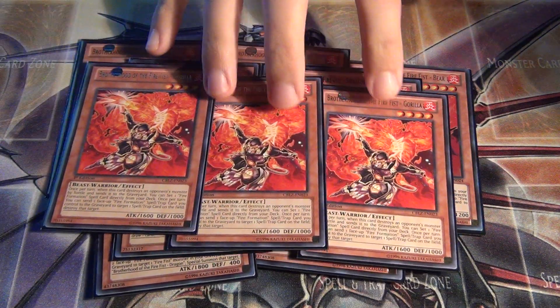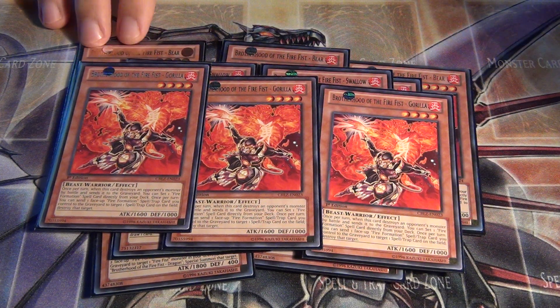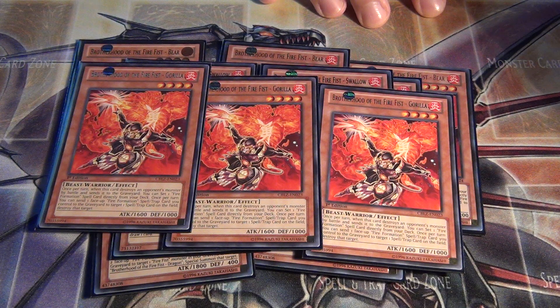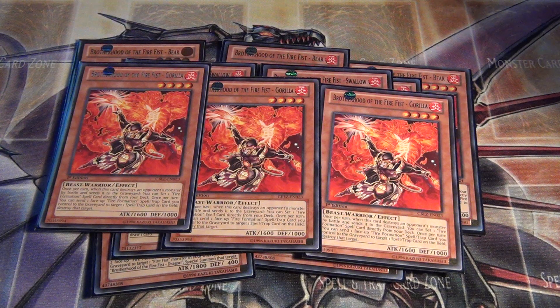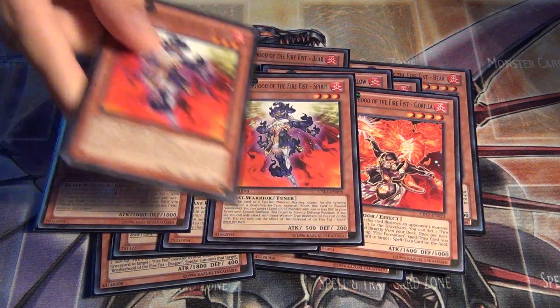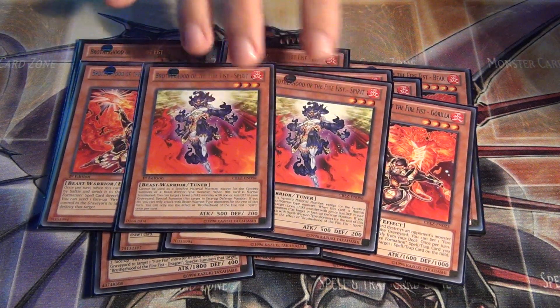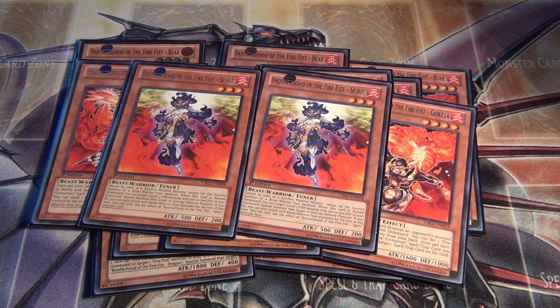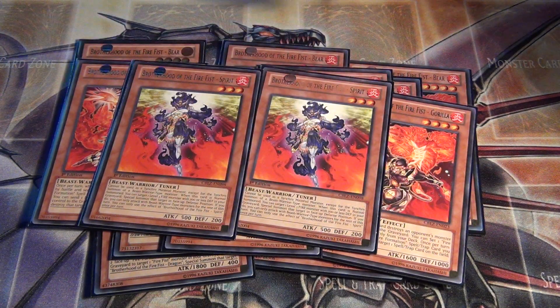I've got three Firefist Gorilla. This one is similar to Bear — the only difference is that this one pops Spell or Trap, so it hits the back row, whereas Bear hits monsters. Then I've got two Spirit. He's in here primarily because he's a tuner, so he allows you to get the Synchro monster. That's his purpose.